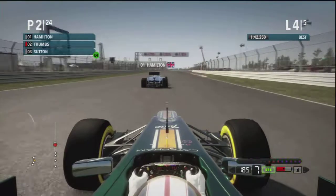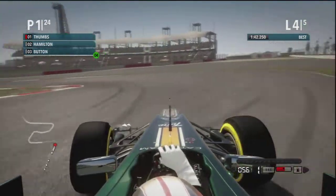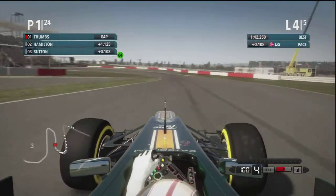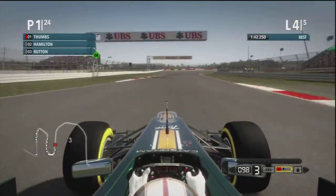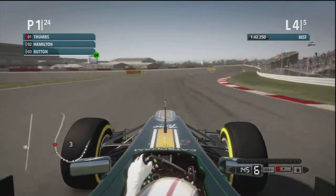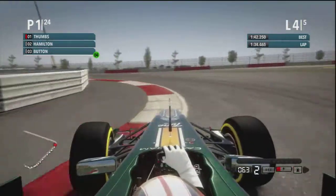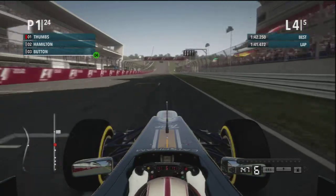DRS, seventh gear, KERS — I'm slipstreaming as well and looking on the outside. Who's going to brake first? He does. I'm on the outside but I've got it — I've got the lead! I have taken the lead for the first time. I'm leading a race in the Caterham during this rival challenge. I've got just over a lap now to hold on, with Hamilton about a second adrift.